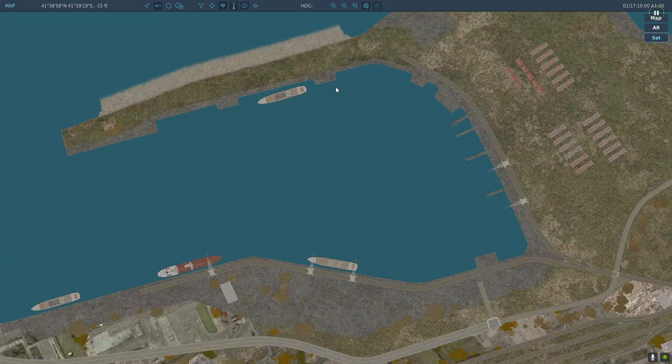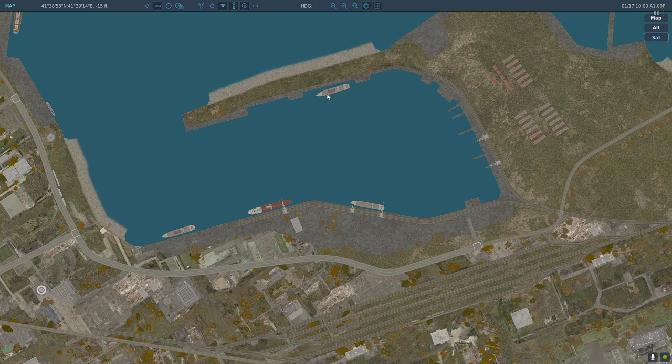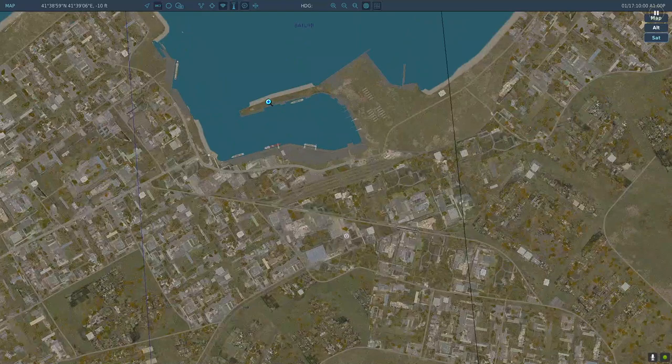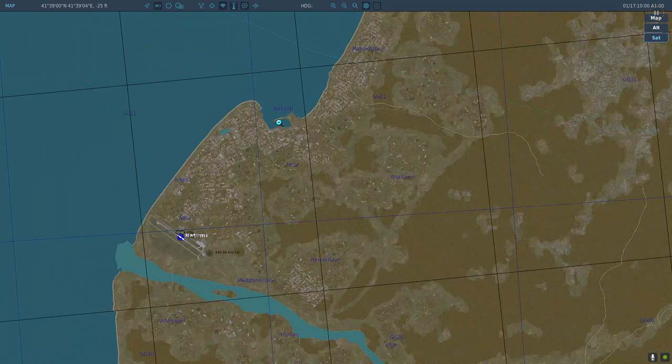The harbor spit is heading about 260. The big ship — just to the left of it on the harbor arm there's a gap, and that's where the two patrol boats are. They're sitting in that gap from our photo recon intel. Let's go find them.